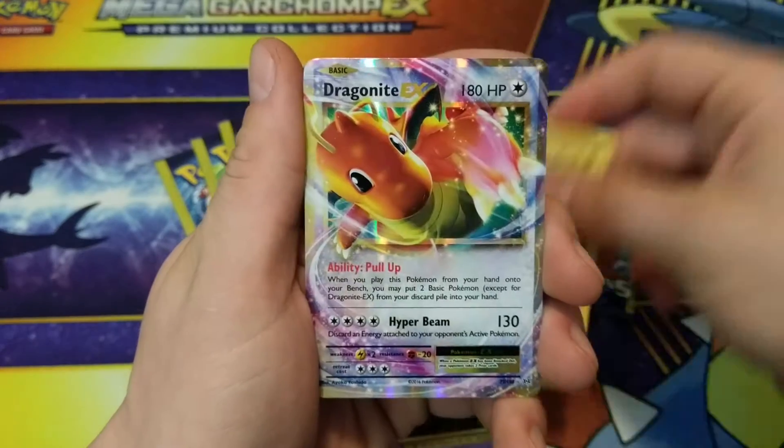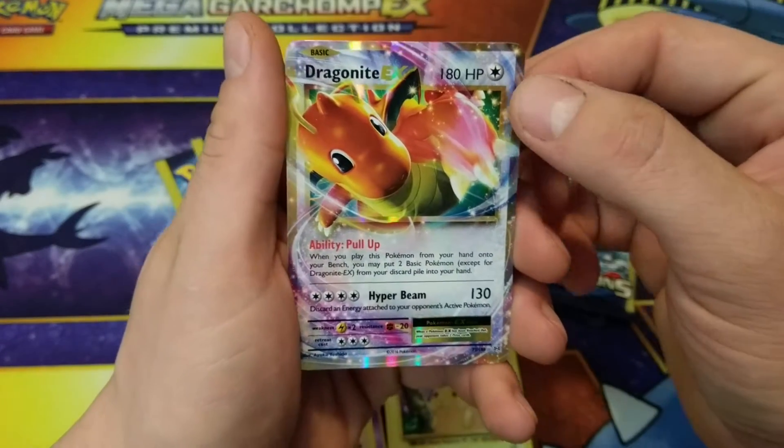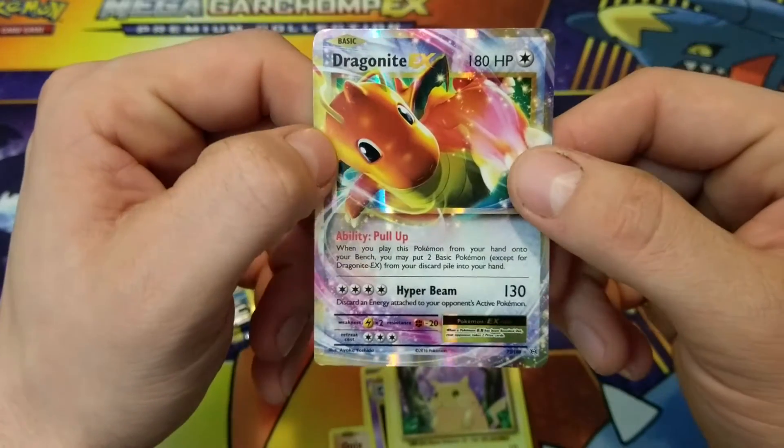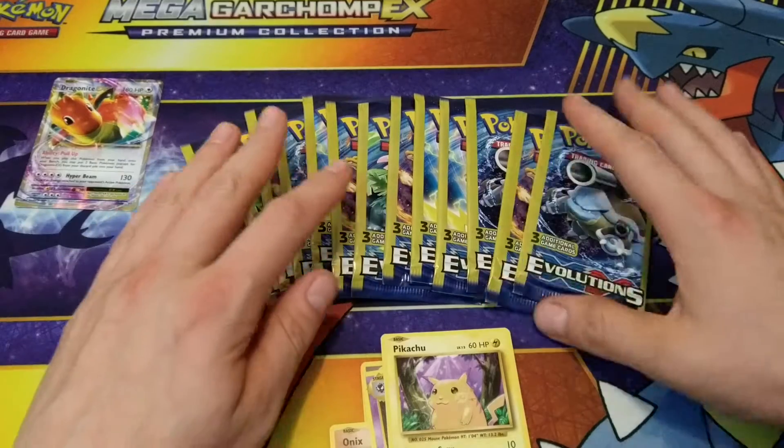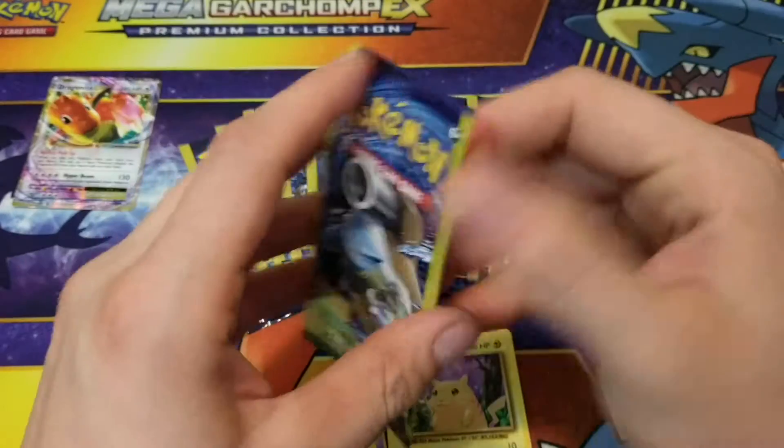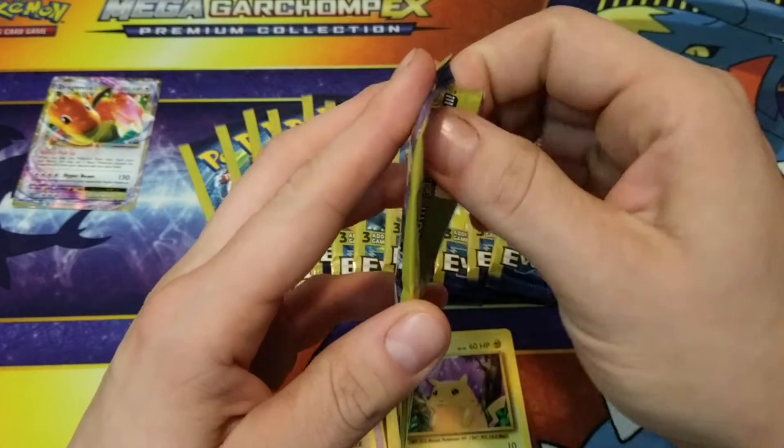Hunter, Pikachu, very nice. And a Dragon Knight EX out of the second pack. Nice, so we'll throw him up here on our board. That was a good pull already.